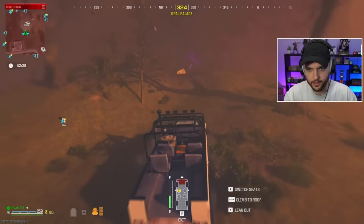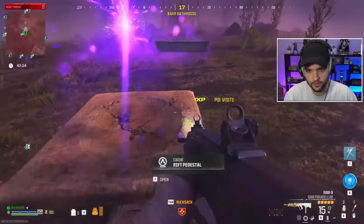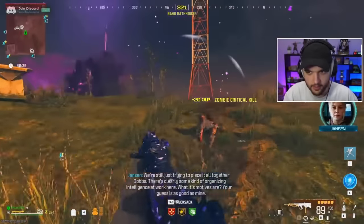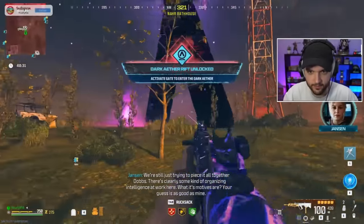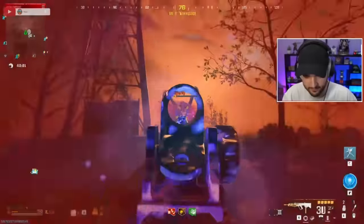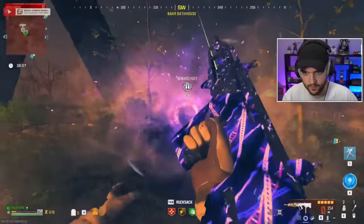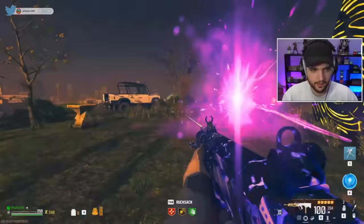Once you have all four golden upgraded items, get set up and head to the tier 3 zone. Offer each corresponding item to its corresponding pedestal. If done correctly, a gigantic portal will spawn, it'll say Dark Aether Rift unlocked, and an HVT will come out. This HVT is going to 100% of the time drop you a sigil, which allows you to enter into this new dark ether zone.